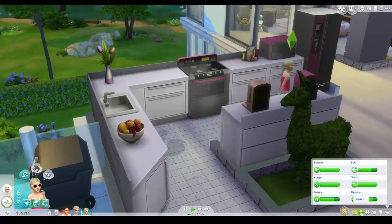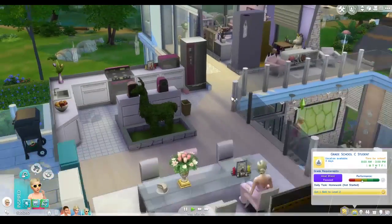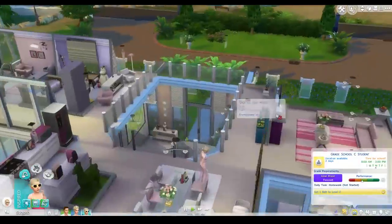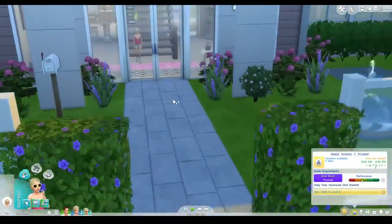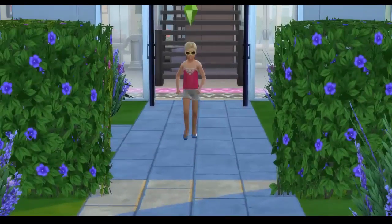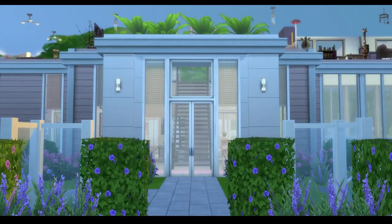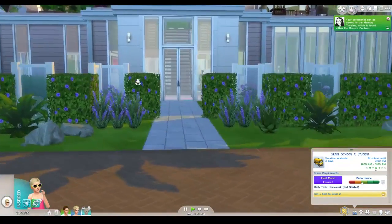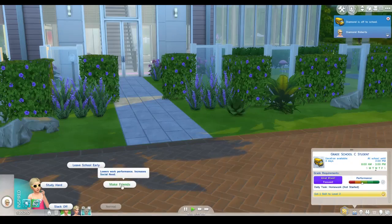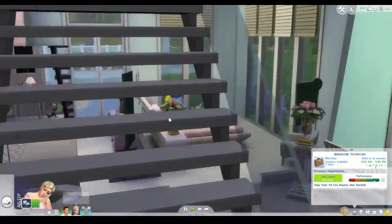She needs to get one skill level to level two. She's off to grade school today — oh my gosh, Diamond's first day of school! We have to watch this moment. Off she goes! Cute. We want her to make some friends — that's what we really want her to do.